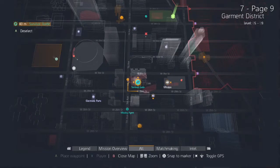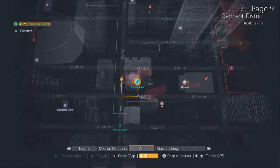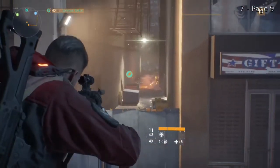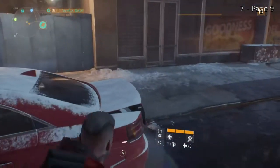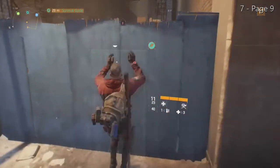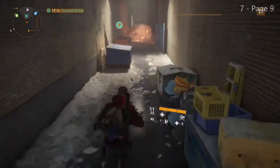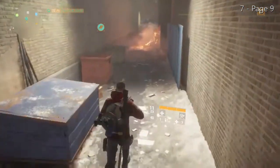This next Survival Guide is changing it up just a little bit. This next one can be found in an alleyway rather than in an indoor building. Looking at our map, you can see it is located in the Garment District, off of 7th Avenue. Once you're on 7th Avenue, look for this alleyway with the fence in front. Hop the fence and follow the alleyway down to find our seventh entry, Survival Guide page nine.